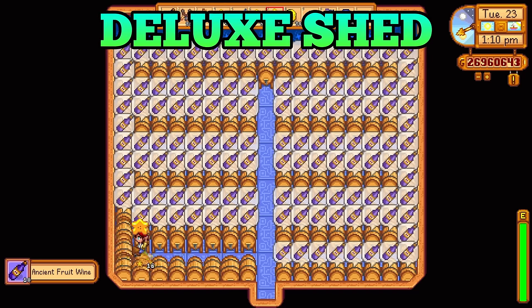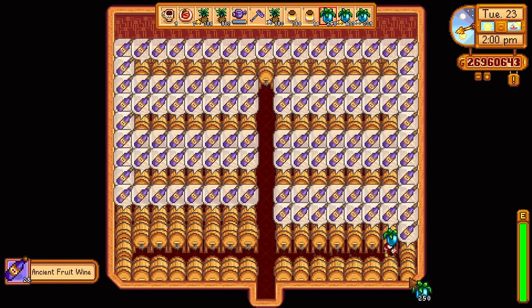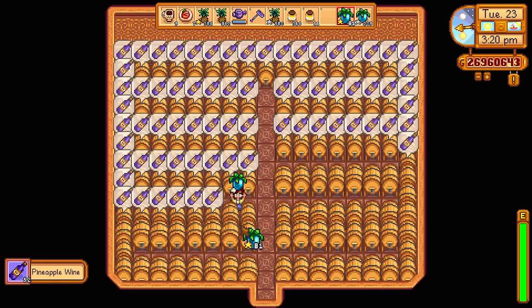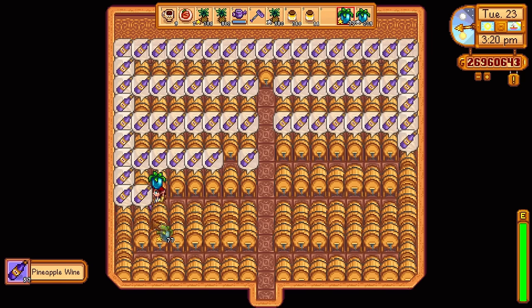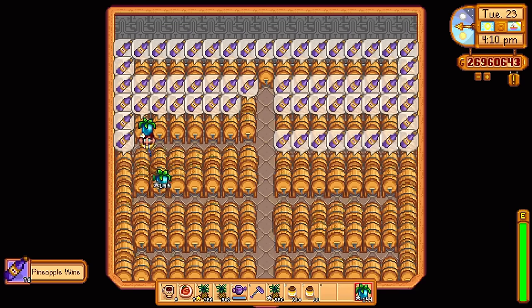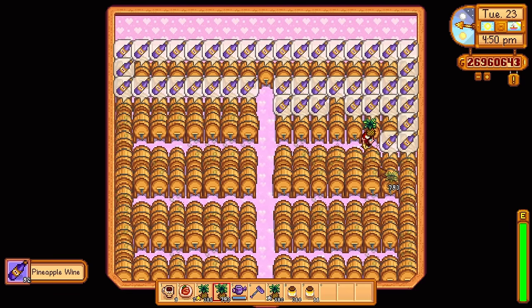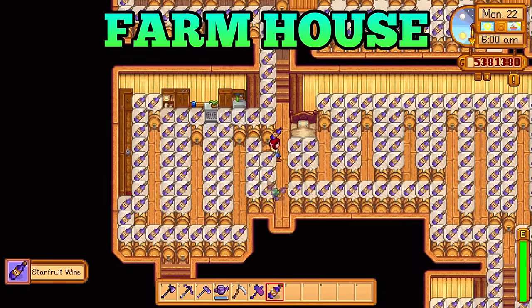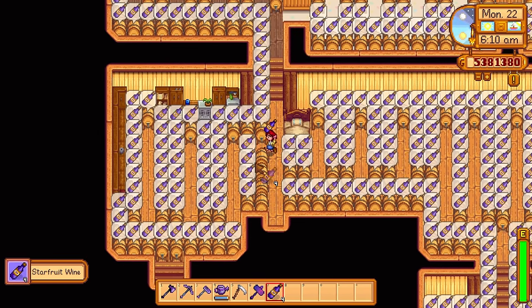Let's start with an easy one: the deluxe shed. Deluxe sheds are pretty large, so they can fit a very impressive 137 processing machines in them. It isn't pretty, but it is indeed efficient.